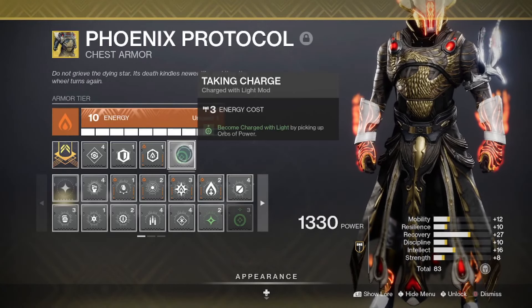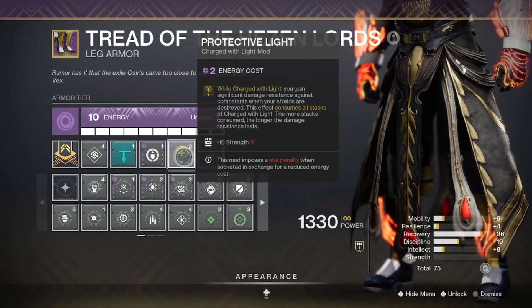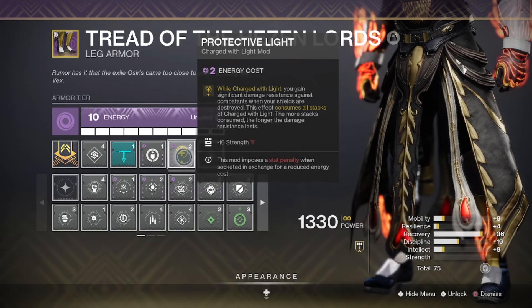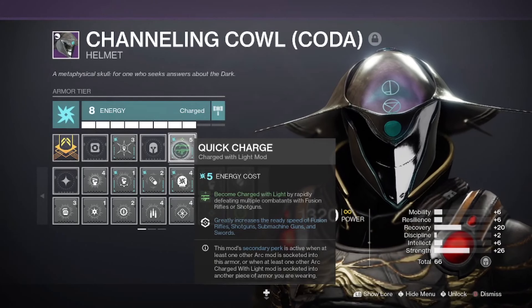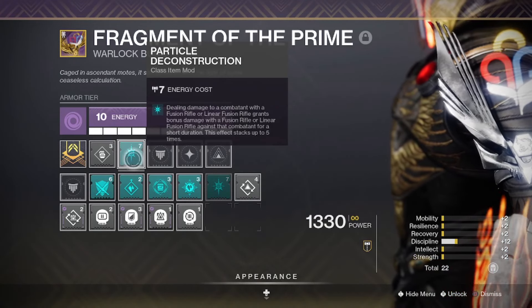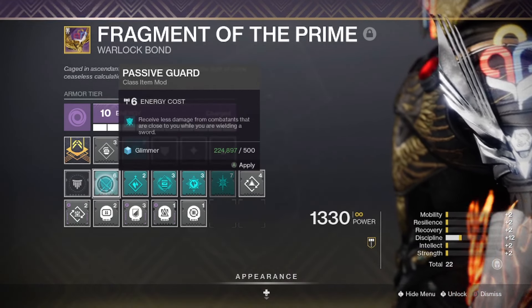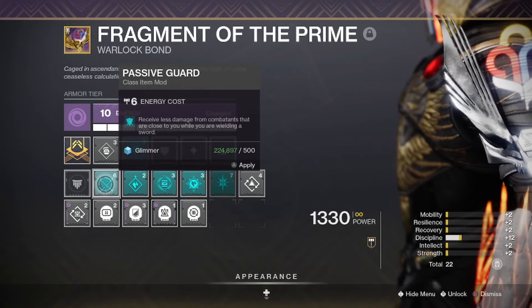For mods, the combination of Taking Charge and Protective Light is outstanding as always. Survival is paramount in all endgame content, and even with this being a shorter and easier strike, it's still not an exception. If you're running Vex, Quick Charge is another high-priority mod, as well as Particle Deconstruction in your class item slot. If you aren't running Vex and are running a sword, make sure to throw on Passive Guard for even more survival potential.